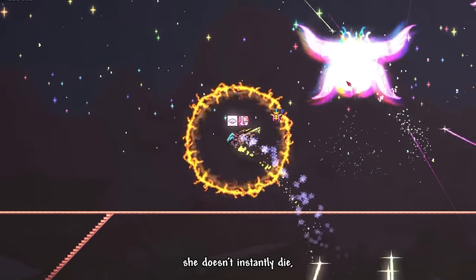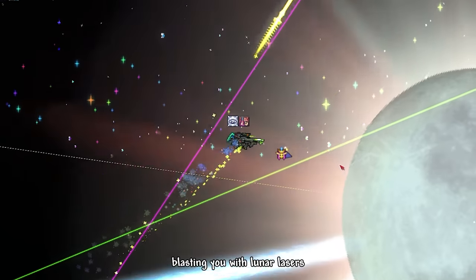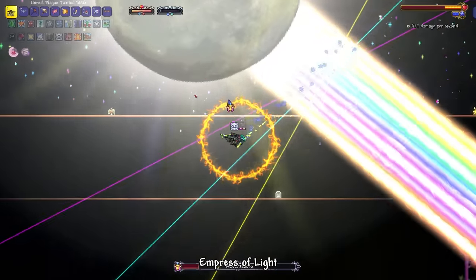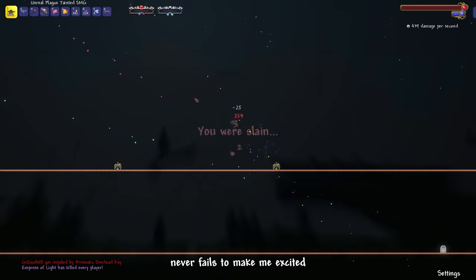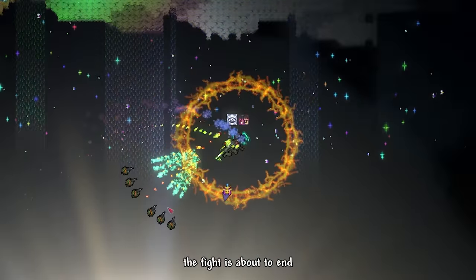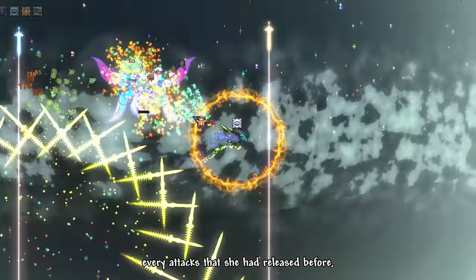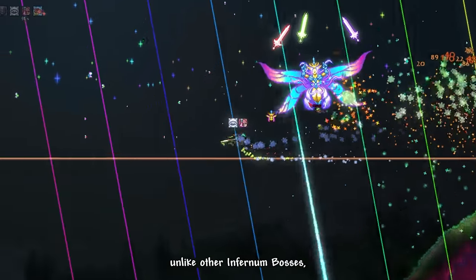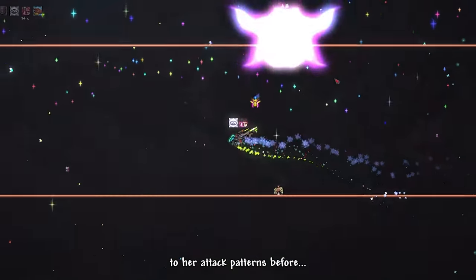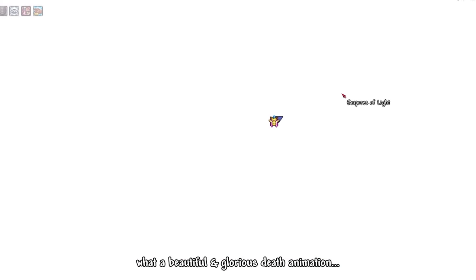When you defeat her, she doesn't instantly die — she instead transforms into something like the moon, blasting you with lunar risers and a huge hyperbeam to obliterate you. This hyperbeam phase is really the cherry on top. You just circle around the hyperbeam and pray it won't accelerate and hit you. When you think the fight is about to end — nope, she has her last desperation phase, where she becomes enraged and shoots out every attack she had released before. Her desperation phase isn't that hard, maybe because I got used to her patterns. And there we go — we've defeated the magnificent Empress of Light.